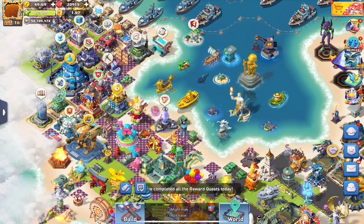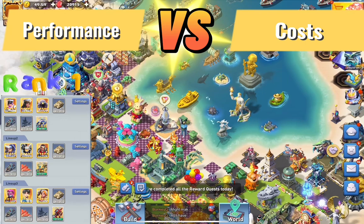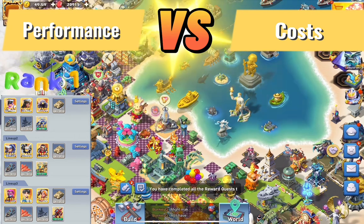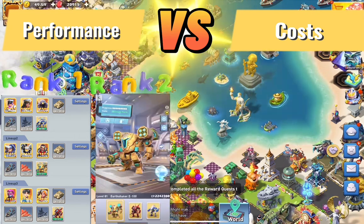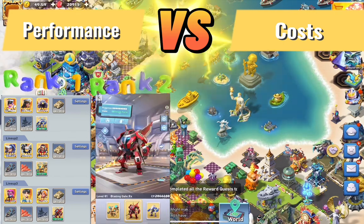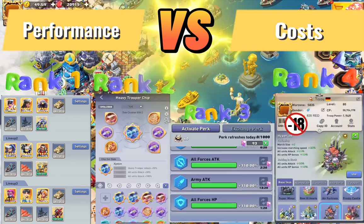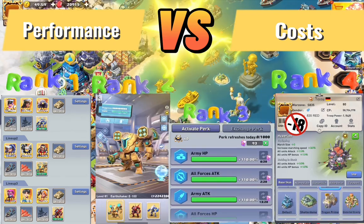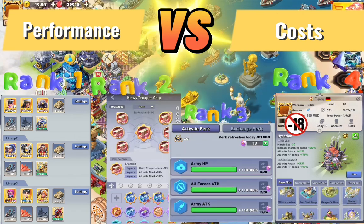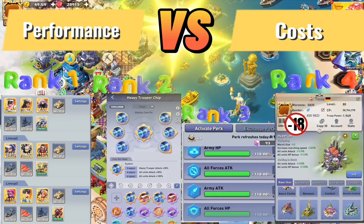Let's do a performance versus cost ranking. Rank number one is having the best heroes for your march for their specific unit type, with their special skill at level five. Rank two is the heavy trooper and how you set it up with the chips. Rank three are the perks, and rank four are the base skins. Yes — rank four of the most important items in Top War are the base skins.